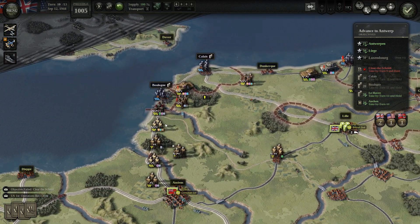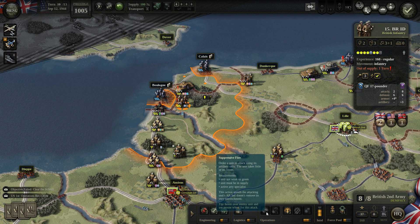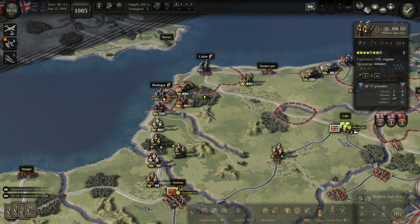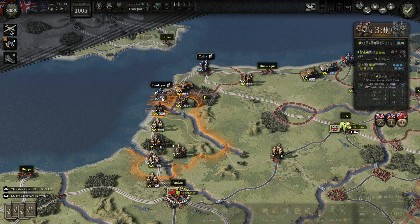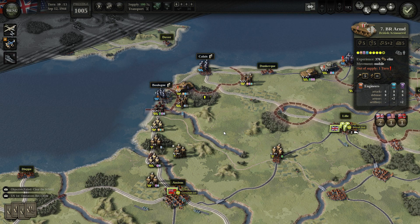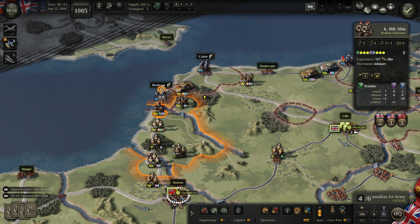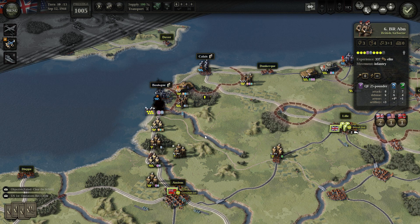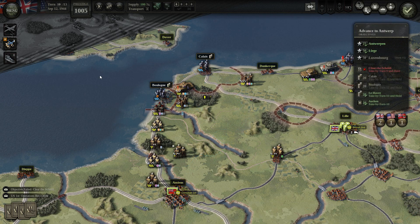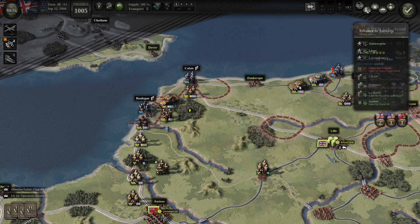We have Boulogne over here to attack. I need to resupply this one because I really want to suppress this unit. Not getting through — unbelievable. We are not going to take Boulogne by turn 11. Calais seems easier.